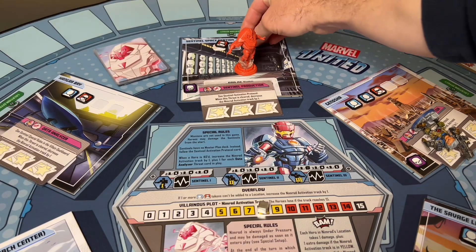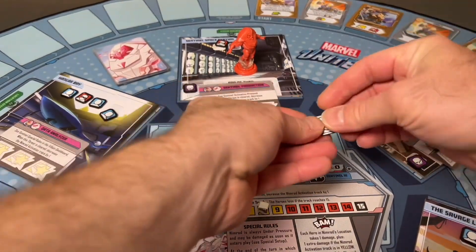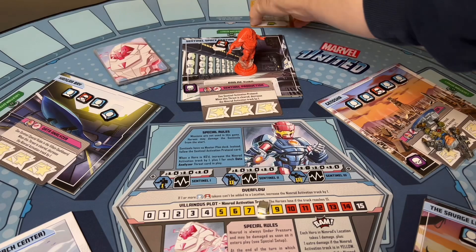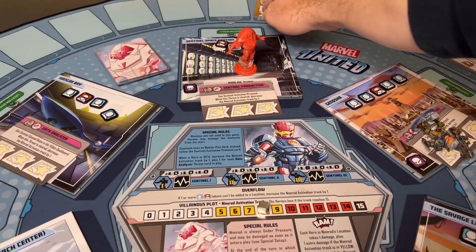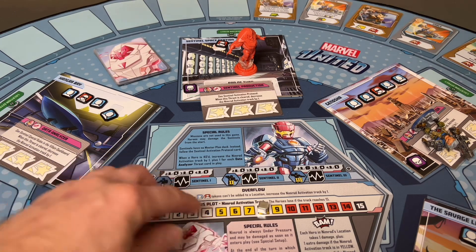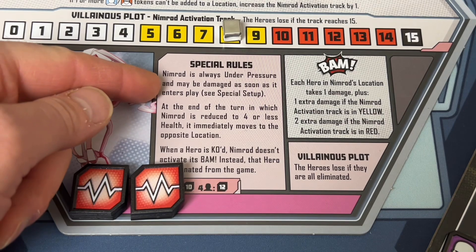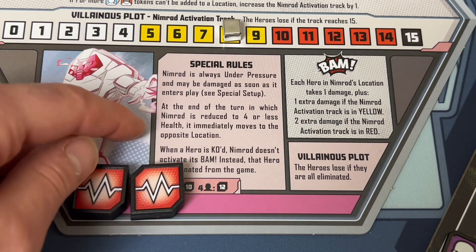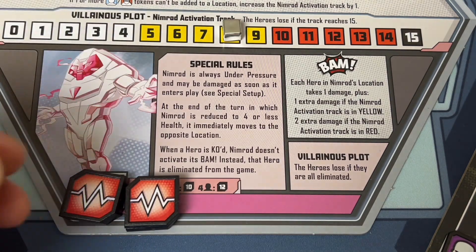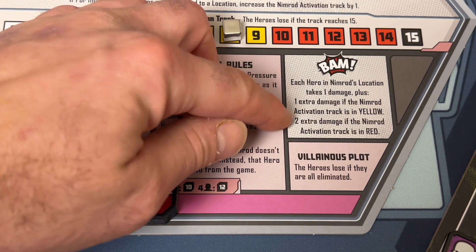Civilians are populated across the board. It's just Cable against Nimrod now. The special rules for Nimrod: he's always under pressure, so heroes can only play two cards; at the end of a turn in which Nimrod is reduced to four or less health, he immediately moves to the opposite side of the board; when a hero is KO'd, Nimrod does not activate his BAM — they're simply eliminated. Each hero in Nimrod's location takes one damage plus one extra in yellow, or two extra in red.